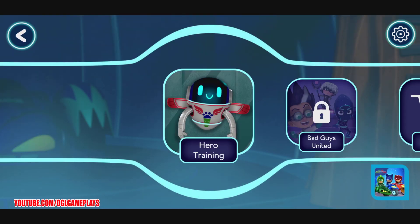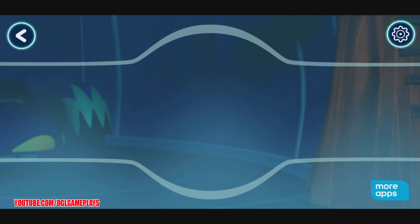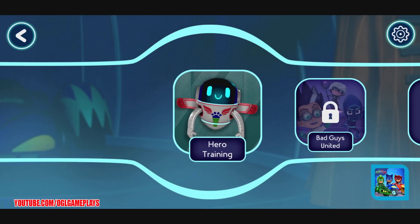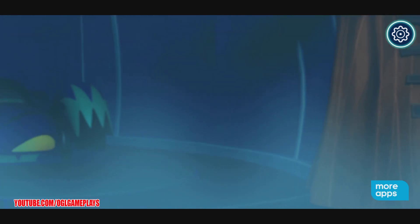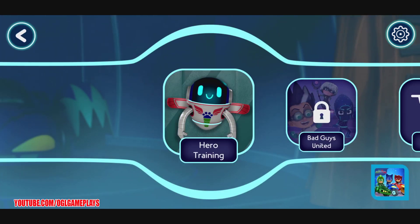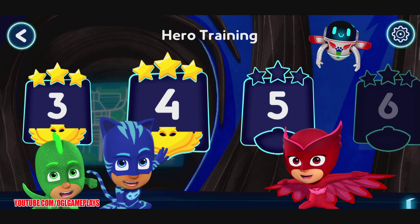We need to do some training first. You've unlocked a new level. Let's pick a level to play. We need to do some training first. How hard should the game be? Easy. You've unlocked a new level. Let's pick a level to play.